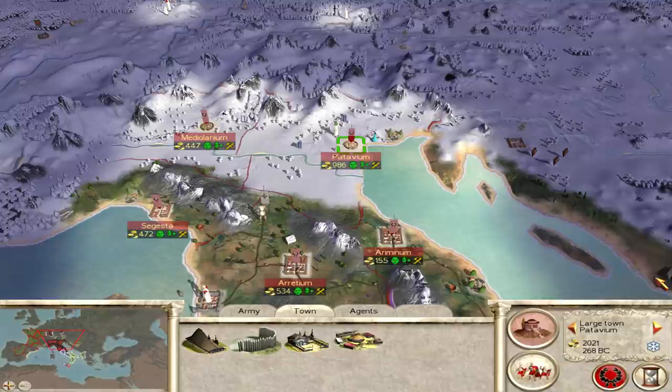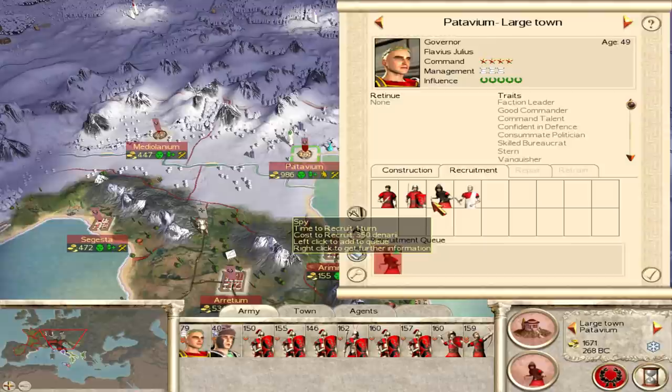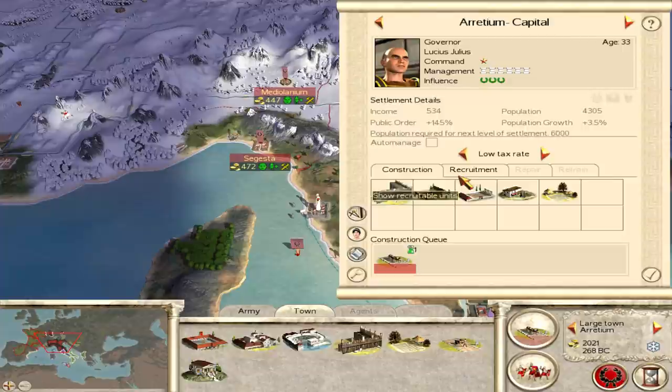We can actually recruit a spy here — it costs a hundred denarii a turn. Actually, let's not do that for now — it's a fairly significant amount and I've already got one diplomat. Not too many agents really, especially since I can't send this one over. I could build a new ship but I don't really want to.